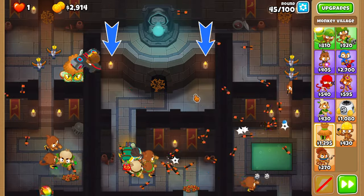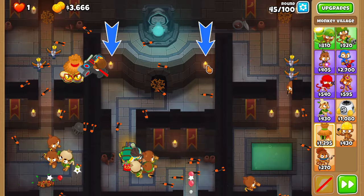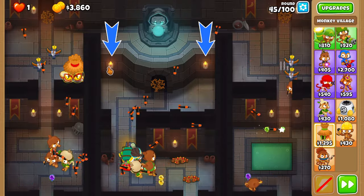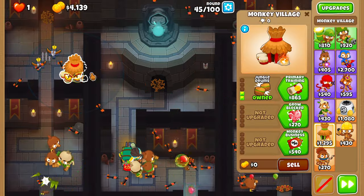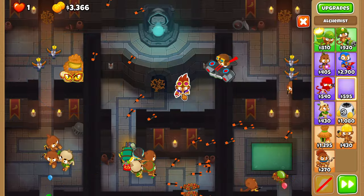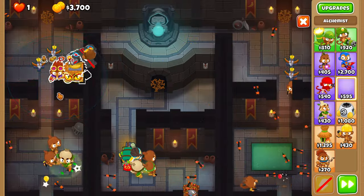On round 45, activate the left and right traps when camo bloons spawn, just for safety. Upgrade the village to 2-0-2 on round 46. And place a 3-2-0 alchemist as far to the left as possible.